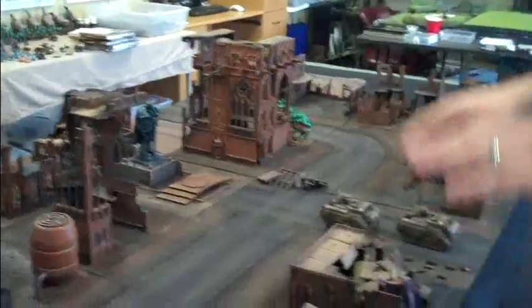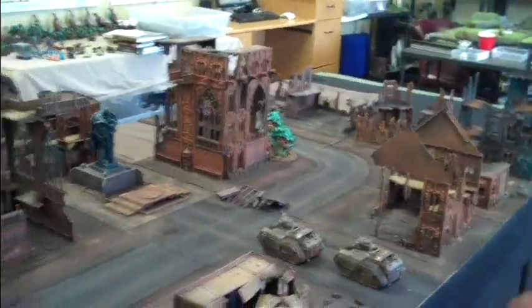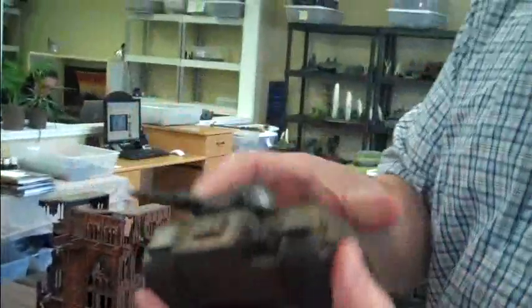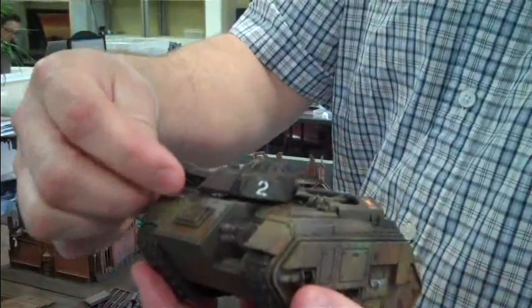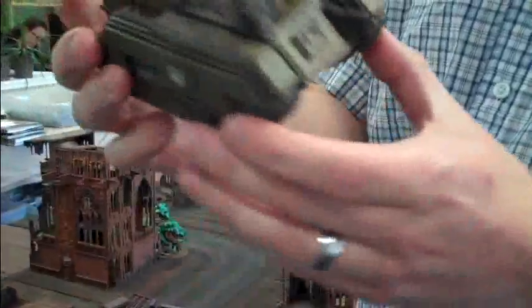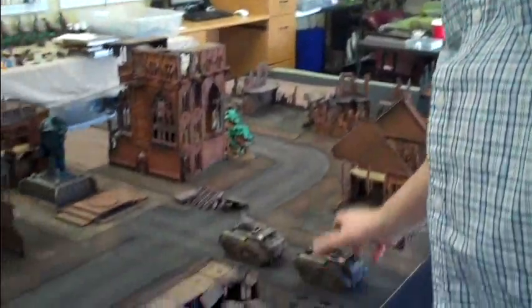Let me tell you what we got today. First off, this giant Cities of Death table is done. We're just missing one tile over there that's still being done up. I'm going to do a more in-depth thing here, but I just wanted you to see it — it looks pretty beautiful. These are two Hellhounds that we just put up for sale, and they have full magnetization of what's in the kit — the hull weapons and, of course, the turret weapon. These are the new kits. They're really beautiful in every way and they really look great on this table too.